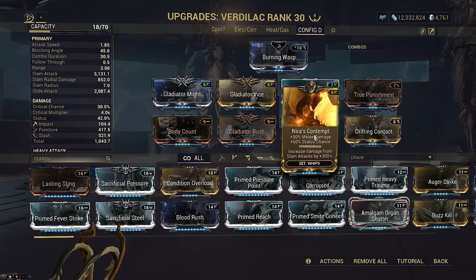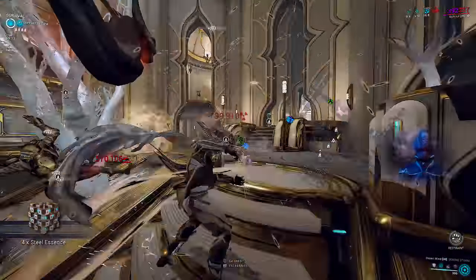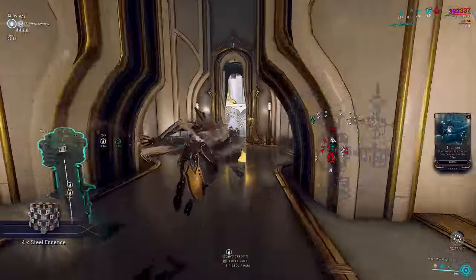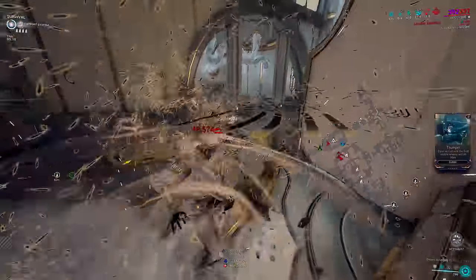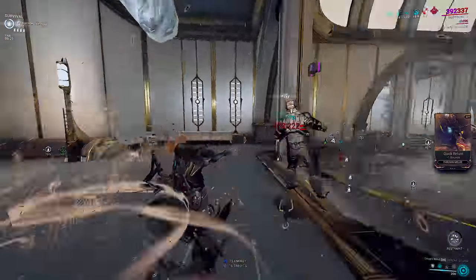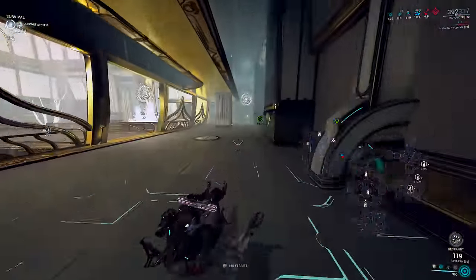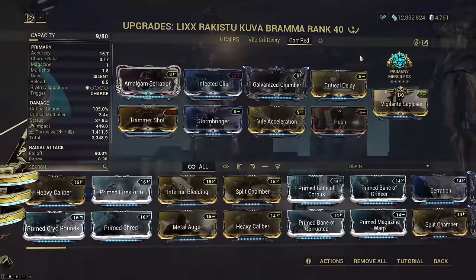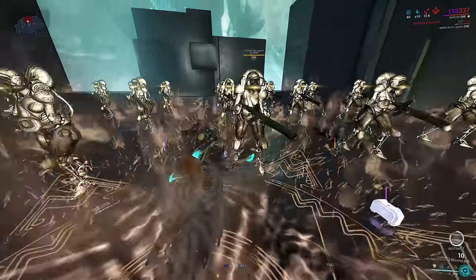Naro's Contempt grants a total of 300 free base damage on Desert Wind. I have tested and it does work. Seeing as Baruuk normally wants to stack attack speed arcanes and Condition Overload doesn't work on the waves, you usually only have Prime Pressure Point or Sacrificial Steel as your source of base damage. Therefore this 300 base damage from the Naro set is a massive DPS increase — it's equivalent to having melee weapon arcanes like guns currently do.